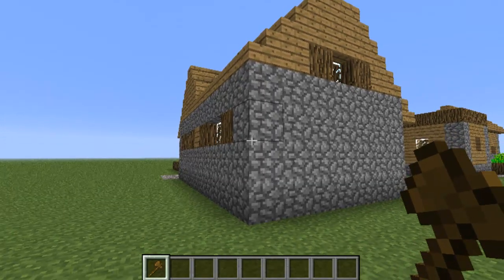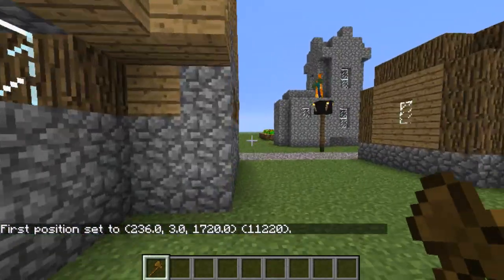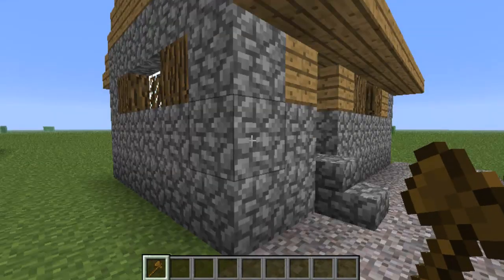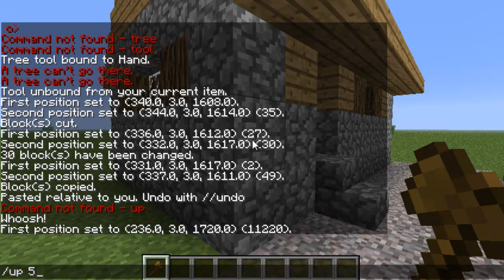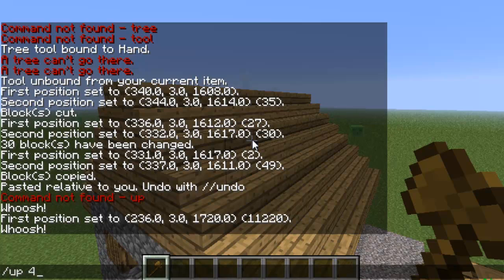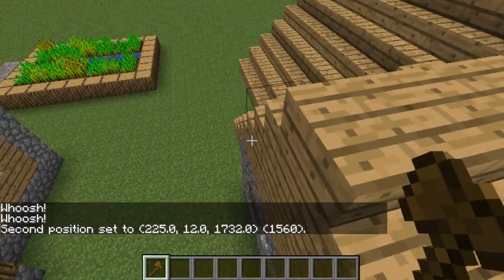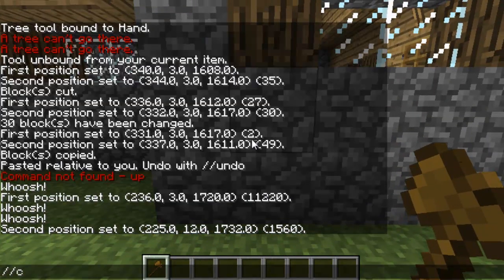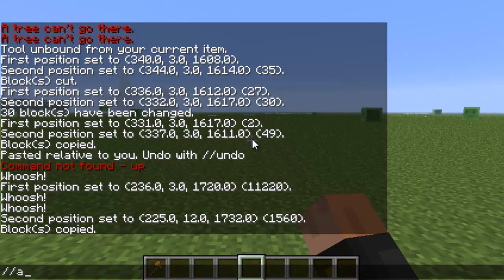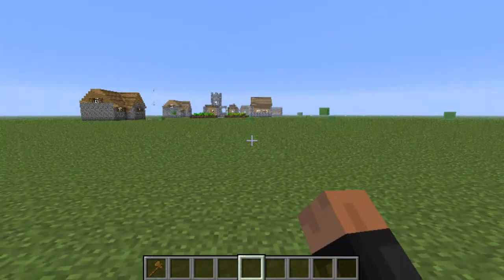You can even copy a whole house. Right-click the lowest spot of the house, go to the other side, then use '/up 5' or '/up 4' to reach the highest point. Left-click that block, then type '//copy'. Move to a new spot, type '//paste', and there we go — we copied and pasted that house.